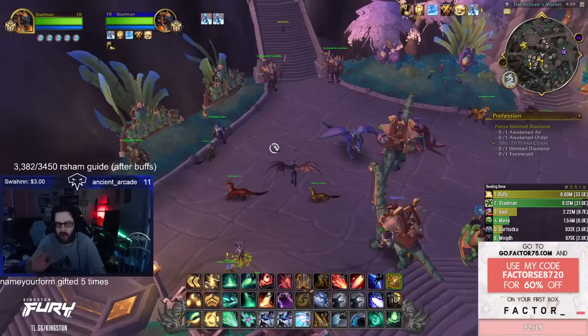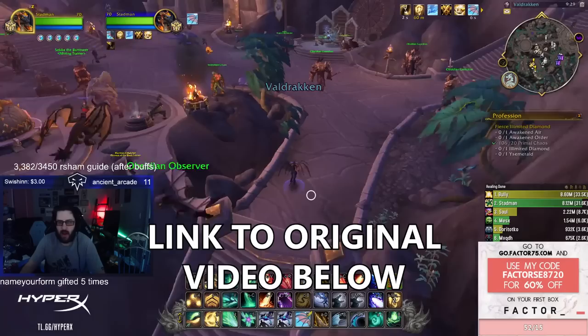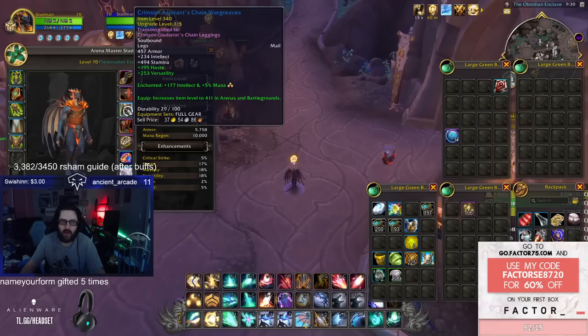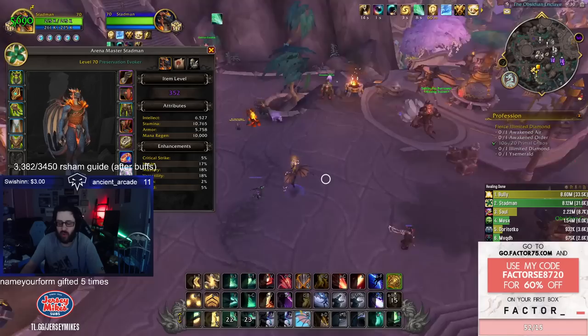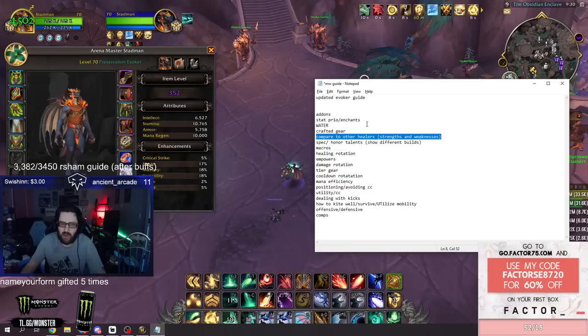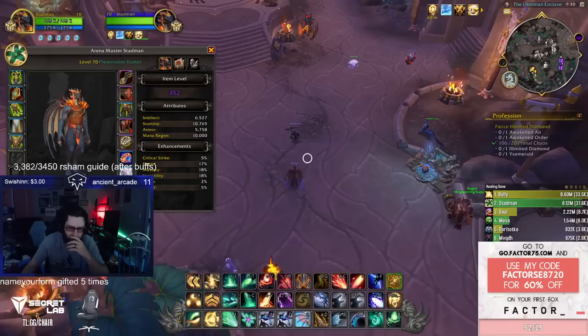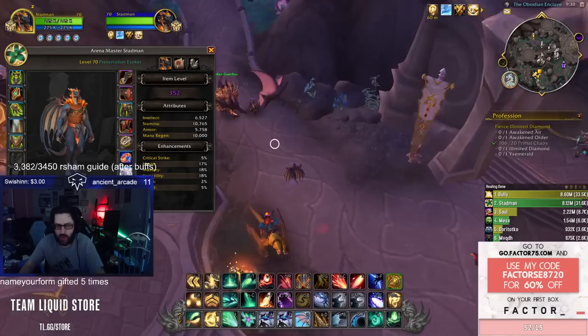Comparing evokers to other healers: evokers are considered the strongest healer right now. Their healing is just the best — their ability to top people in critical situations is incredible without casting or by casting very quickly. Short Spirit Blooms and Dream Breaths — even just one tick — are almost instant cast and very difficult to interrupt. On top of that, Echo Reversions and Echo Verdant Embraces do a lot of healing, so you can top people in a really short period of time. Your healing is more spiky than Resto Druid — the second best healer — but it's still really good.